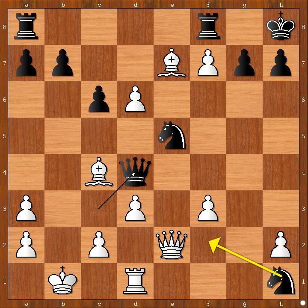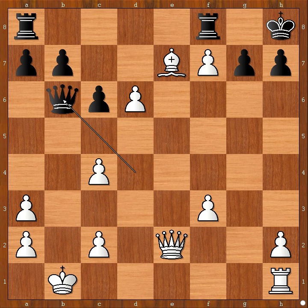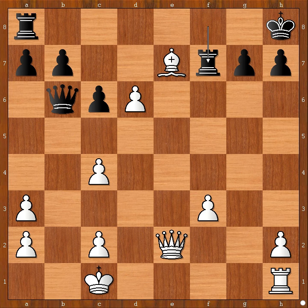Queen to d4, rook takes knight, knight takes on c4, threatening checkmate. d takes on c4, queen to b6 — check, king to c1, rook takes on f7.